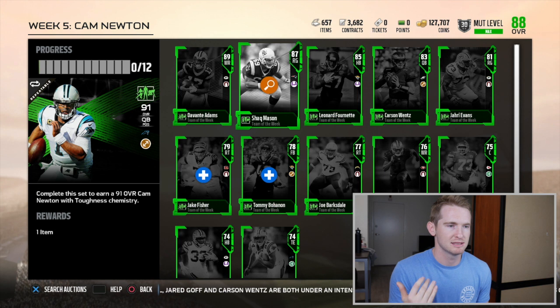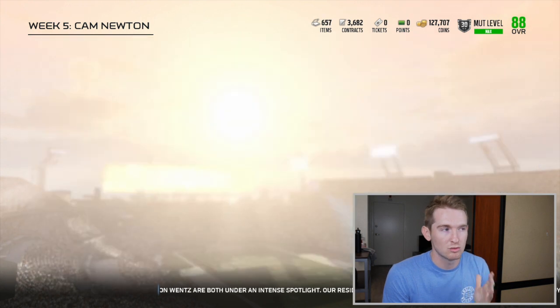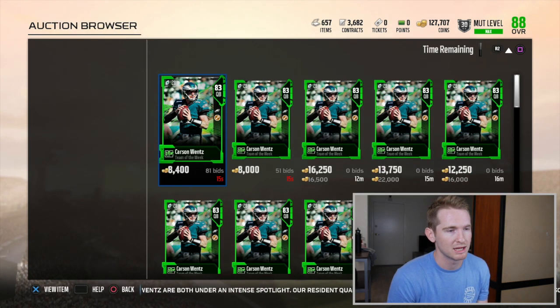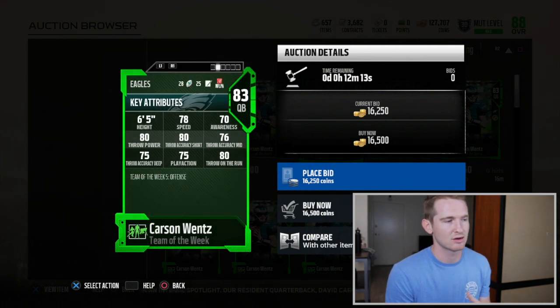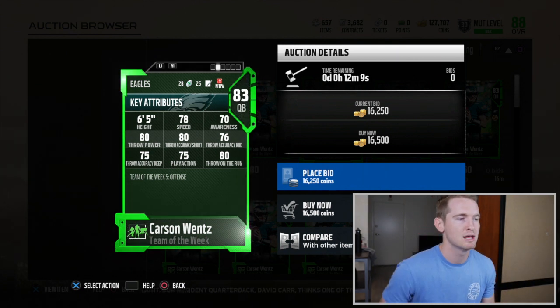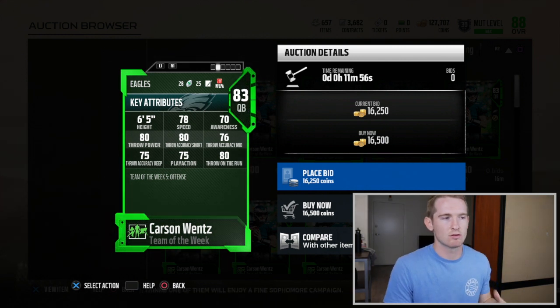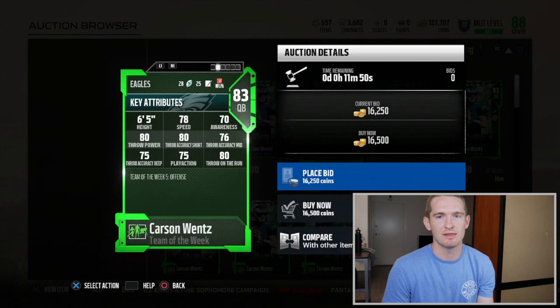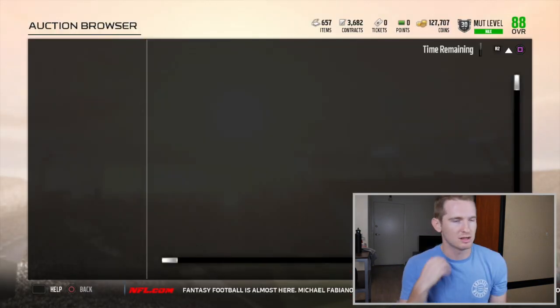Looking at some of the other players who got cards on offense — Davante Adams, Shaq Mason, Leonard Fournette, Carson Wentz, Jarius Evans. Carson Wentz — I cannot believe this — is 83 overall, but if you look at his throwing stats they're not great: 80 short, 76 mid, 75 deep, only 80 throw power, 80 throw on the run. All of his throwing stats are actually worse than his 80 overall version. There's an 80 overall Carson Wentz card out there — it's not auctionable — but this 83 overall card is somehow worse than that one. I've seen a lot of complaints about that.